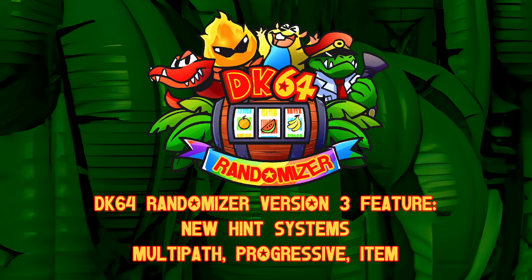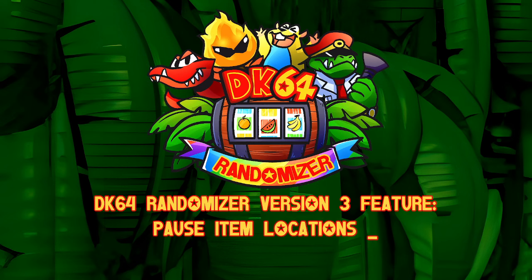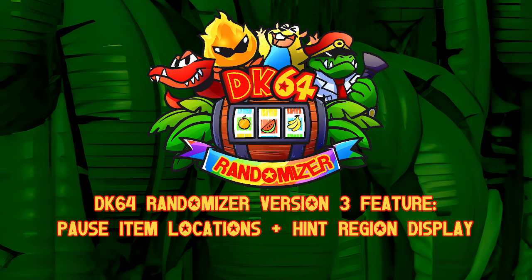One of the first things to come into the next version of DK64Randomizer.com was new hints. Multipath is an extension of path hints that sort of replaces them. Your path hints will tell you all of the goals the item is on the path to - it's very interesting. You get a whole lot of information out of your hints and you gotta parse it. They're certainly not easy, but there are other kinds of hints as well. There's now the item hinting hints, which will tell you where - it'll give you a hint towards a specific item. It doesn't tell you if the item is needed or not.